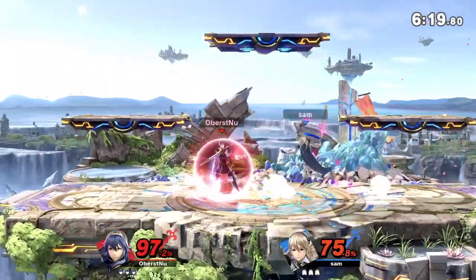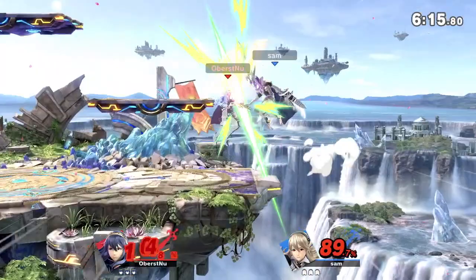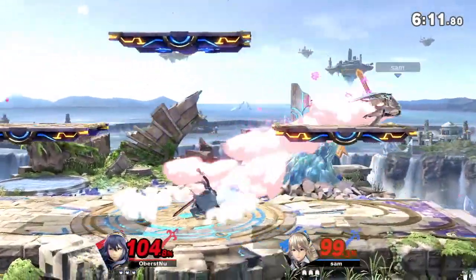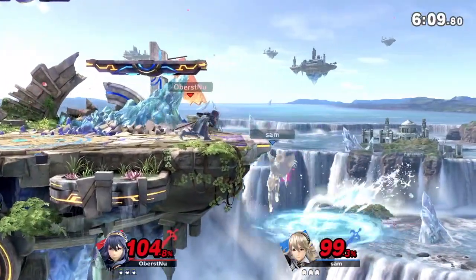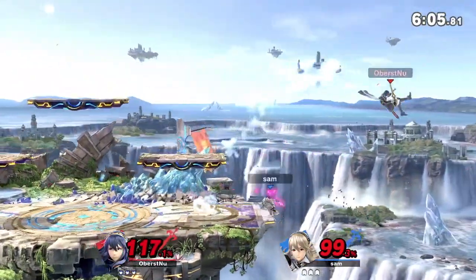Corrin is really good at doing this falling off air and converting into back air. We got a forward aerial space by Nuno, and another left-hand situation. He was going to cross up, but not really.